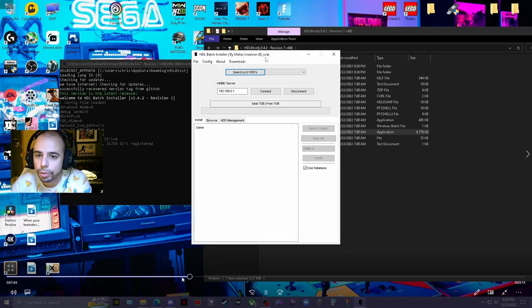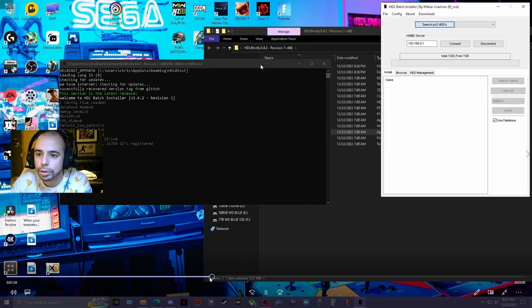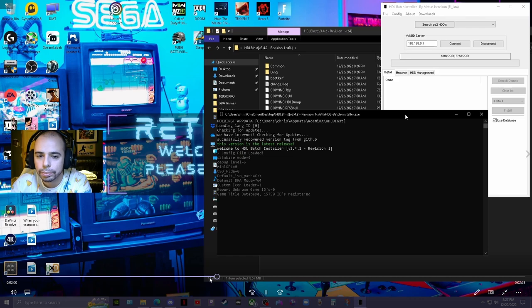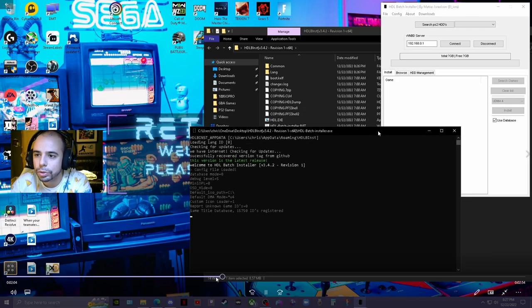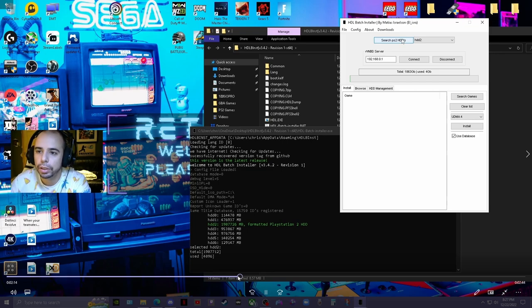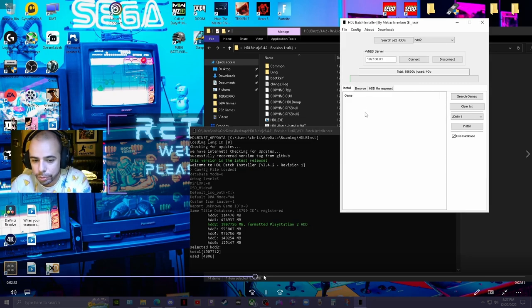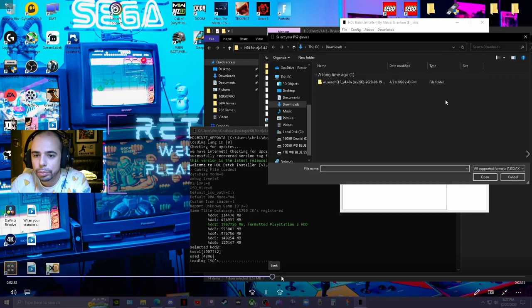It's a really easy program to use. All you have to do is click 'Search PS2 Hard Drives' — the blue box at the top. Once you do that it will find your drive in the terminal window. Click it and it'll show up — formatted for PS2. That means the formatting and partition worked. Installing games is super easy: just click the box on the right that says 'Search Games' to browse your directory.